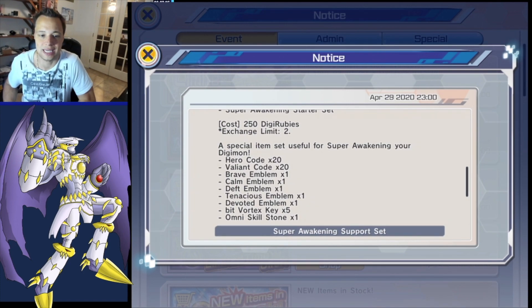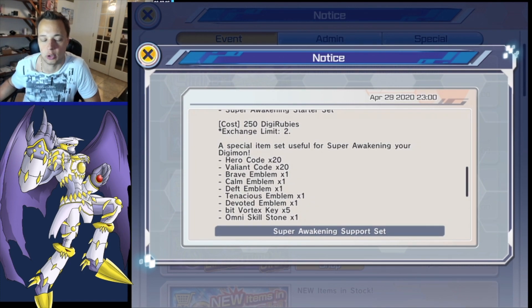These are the materials you'll need to awaken your Digimon. Each emblem requires one copy and they have to be specific to that element. We have four types: brave, calm, depth, and tenacious. In this kit, if you pay the 250 rubies, you should be able to awaken four Digimon.